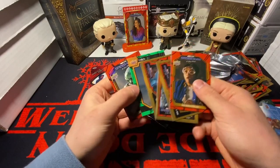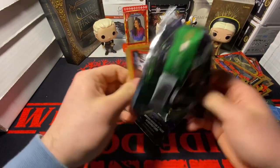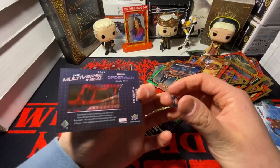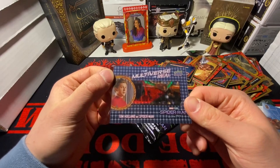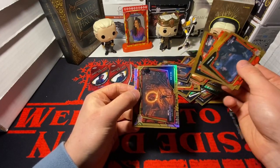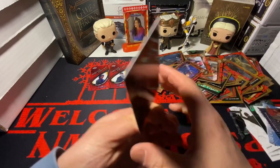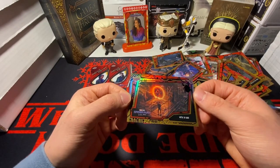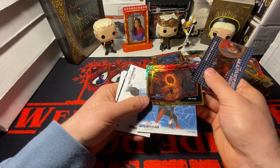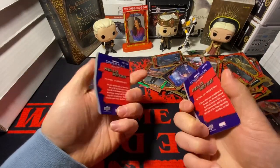Maybe we still pack an auto — probably not. We got a Ned Behind the Scenes card. Two packs left, and we have one of these guard cards — I don't think they count these as hits. We got an FC acetate film cell of Tom Holland. Last pack — not an auto. We got another numbered card: 29 out of 299. Looks like a black parallel. Not a terrible box — got two numbered cards, some canvas cards, and whatever those metal cards are.